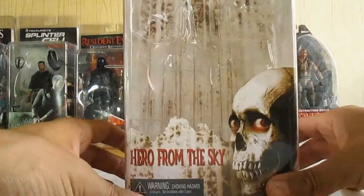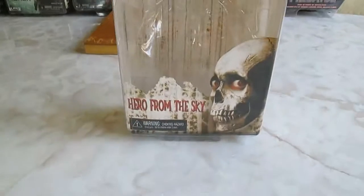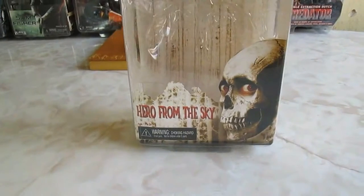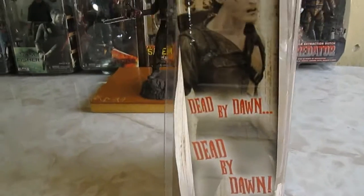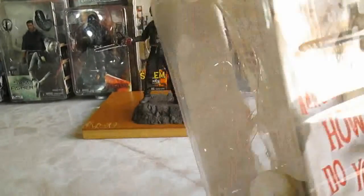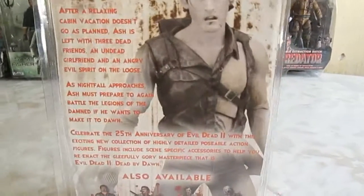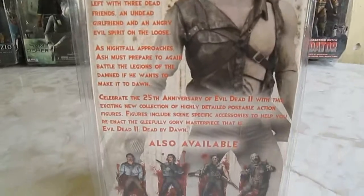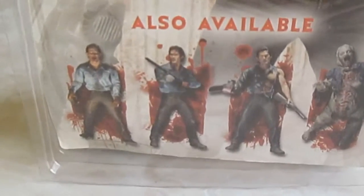Comencemos con el empaque, Evil Dead 2, Hero from the Sky — héroe desde el cielo. Ahí como podrán checar, bastante bien los lados, lado, y parte de atrás. Evil Dead 2.